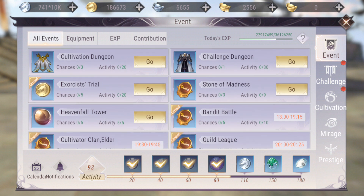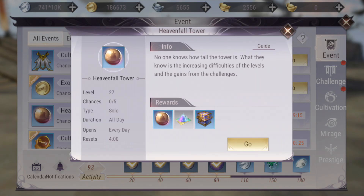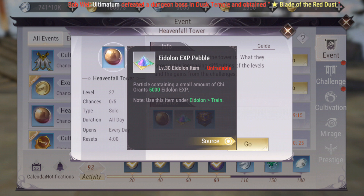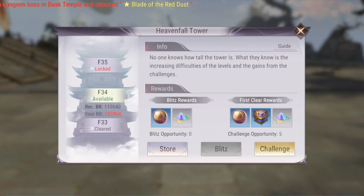Another thing you should do is Heaven Fold Tower. It's a tower with different levels — the higher you go, the more rewards you get. You can blitz it; right now I'm on floor 33, so pressing blitz every day automatically collects all the rewards from the previous floors up to floor 33.